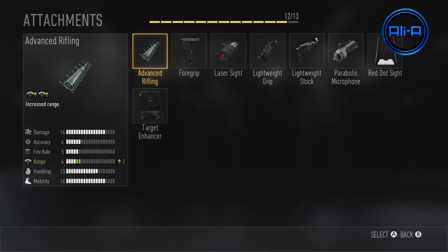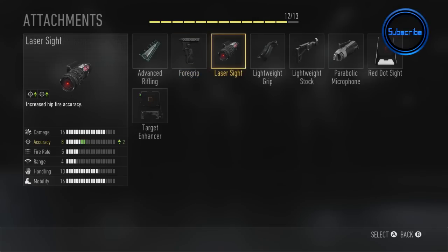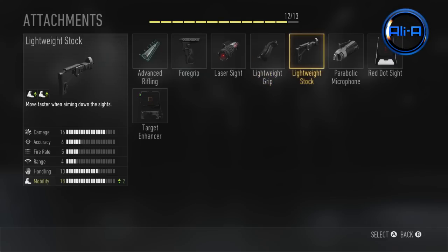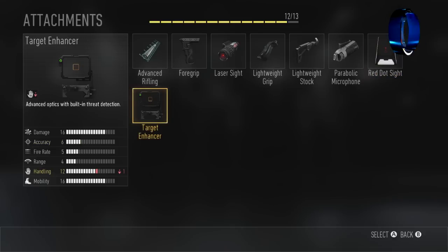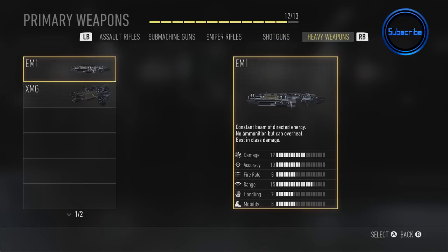Next up we've got the shotguns. Advanced rifling increases range — very useful for shotguns. Foregrip is not so useful for shotguns since recoil doesn't really matter much when you're shooting from the hip most of the time. Laser sights and advanced rifling are going to be useful. The ability to aim down sights faster may be useful if you like to aim down sight with your shotgun, but personally I wouldn't use it much. Red dots and target enhancers — I wouldn't recommend them on shotguns, you don't really need a scope on a shotgun.